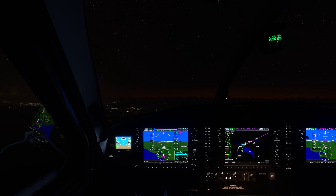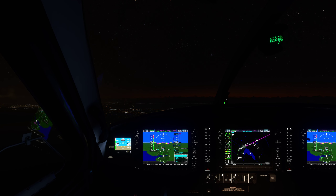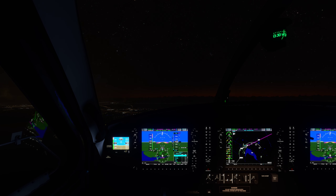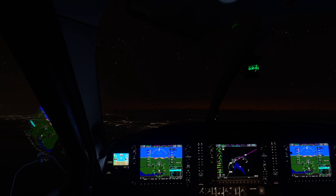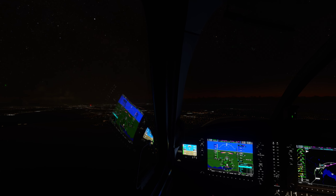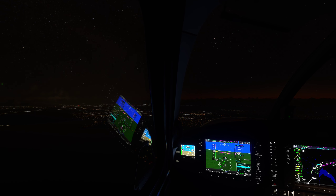Power Club 6, descend and maintain 2,000. 2,000, Power Club 6. Power Club 6, traffic is at your 10 o'clock, 5 miles, southeastbound. On final for 1-6 left is a 737 painted in Southwest colors. We have the traffic in sight, Power Club 6.